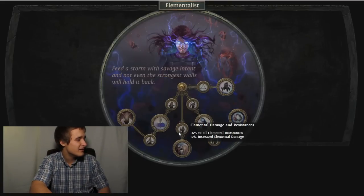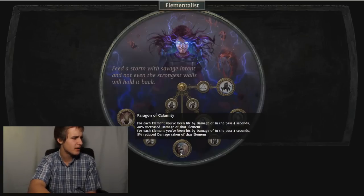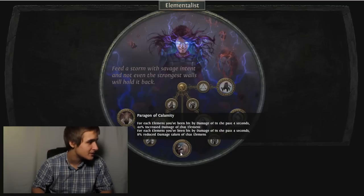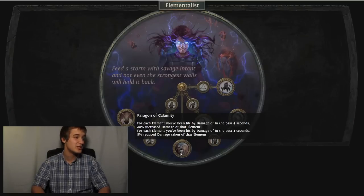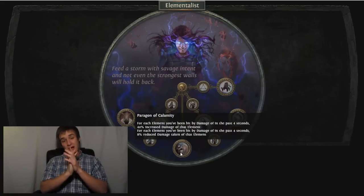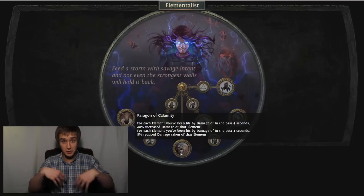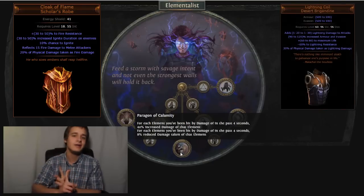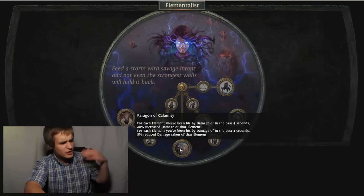Six percent all res on this elemental tree branch — it makes sense with the theme but it's not too much. Paragon of Calamity: for each element you've been hit by damage of in the past four seconds, 40 increased damage of that element and eight percent reduced damage taken from that element. So if you're doing a lightning or fire damage build, you'd actually want those map mods where monsters deal extra damage as fire or lightning. Really nice — obvious overpowered synergy with Cloak of Flame, Lightning Coil, and Taste of Hate. Definitely a tanky talent.